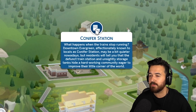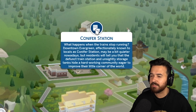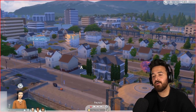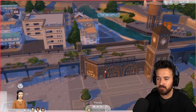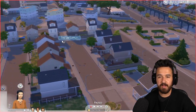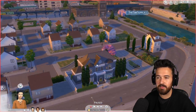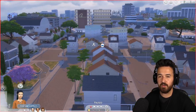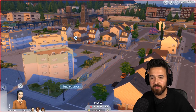Then up here we've got Conifer Station. Downtown Evergreen, affectionately known to locals as Conifer Station, may be a bit quieter nowadays. But residents will tell you that the defunct train station and unsightly storage tanks hide a hardworking community eager to improve their little corner of the world. This is the more urban or downtown area, named after the old train station which has been defunct with no trains running through it. We have the community project lot, an apartment block, and the house we're currently in. Even out of all three neighborhoods, Port Promise is still my favorite.